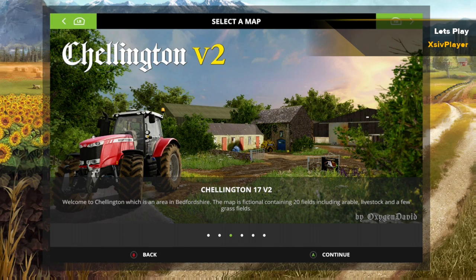Hello everybody and welcome back to the Excessive Gaming channel and Farming Simulator 2017. This is the start of our new let's play series, so if you are new please hit that subscribe button to follow the series. Welcome to Challington, which is a farm in Bevershire — a fictional map containing 20 fields including arable, livestock, and a few grass fields.